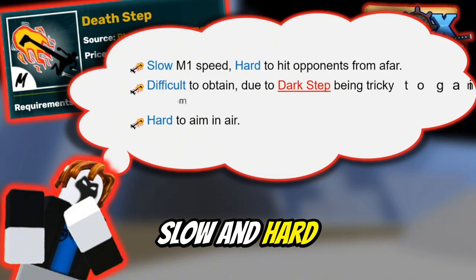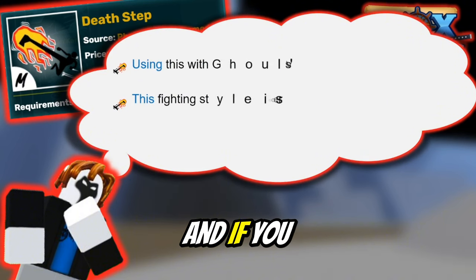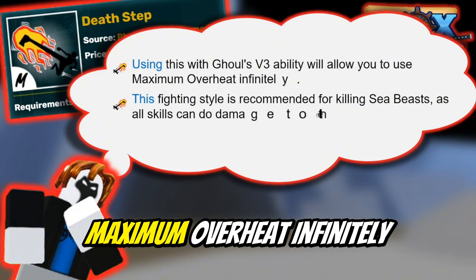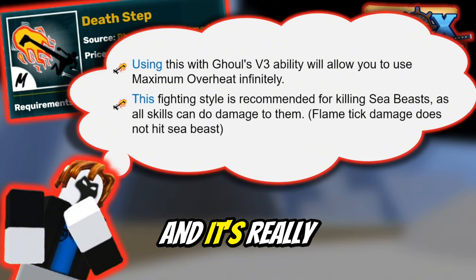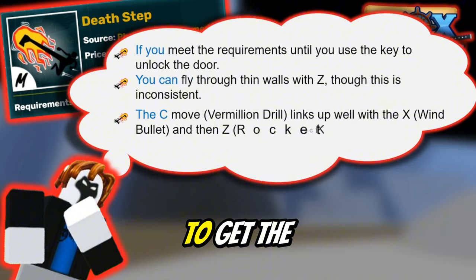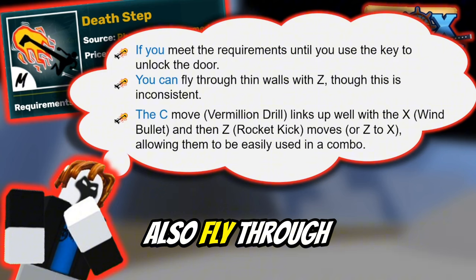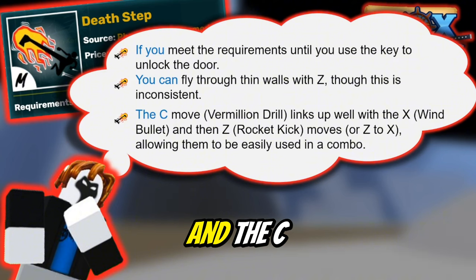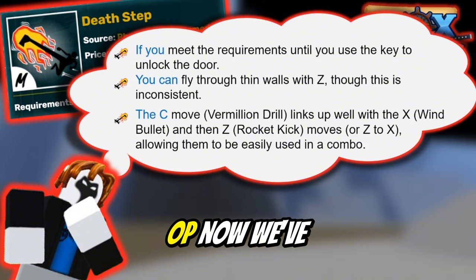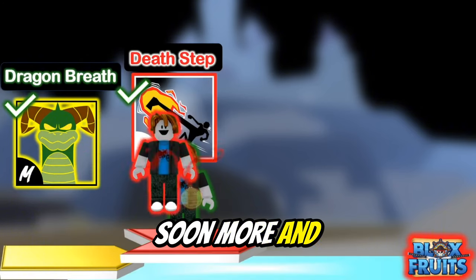It's pretty slow and hard to get because Dark Step is really bad and it's hard to aim with the air when you get it. If you use Goat V3 you could use Maximum Overheat infinitely, which is really good for killing NPCs. You need a key to open the door to get the teacher to give you the fighting style. You can also fly through walls with the Z move, and the C-X-Z combo is really good for combos — it's super op.